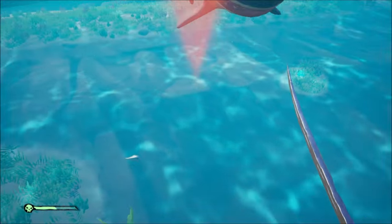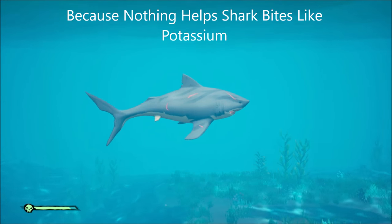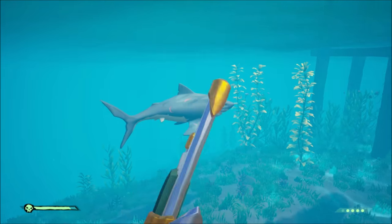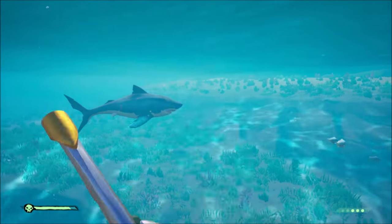Sharks take away exactly half your health when they bite you. So the second you get bitten, whip out a banana — that way you'll be able to survive one more bite. Once you're healed, go ahead and kill the shark.